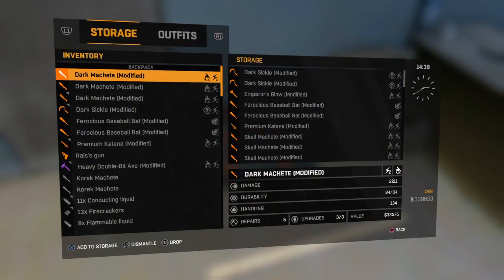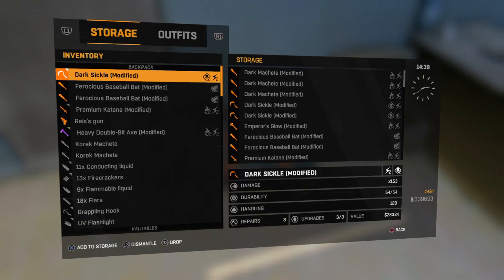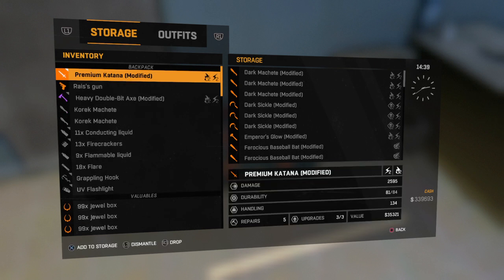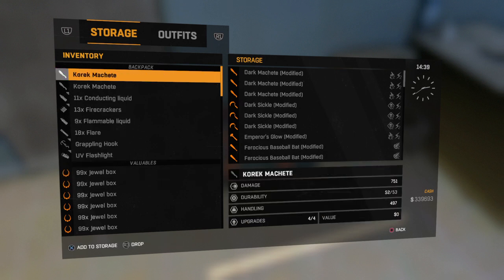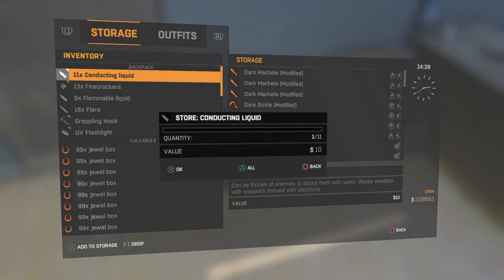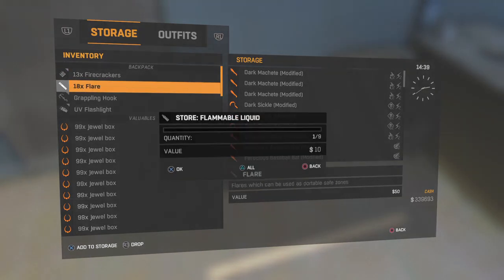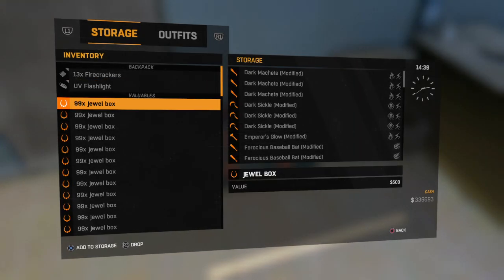To get the most out of it I would say use like 99 or something. I'm going to go ahead and put all these in my storage so I can hold as many as I can. What I am going to be using for the glitch to duplicate them, I am going to use my jewelry boxes.